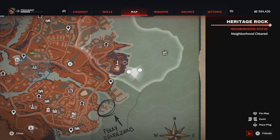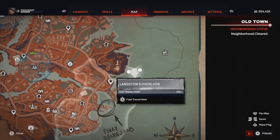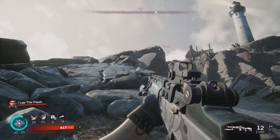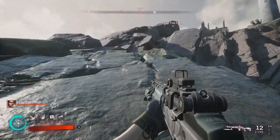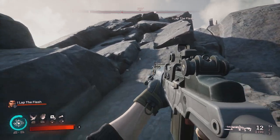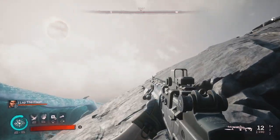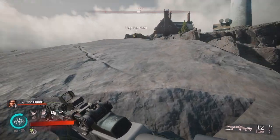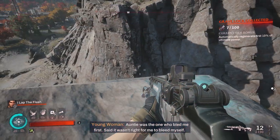For our seventh and final grave lock of the Heritage Rock neighborhood, it will be out here in the ocean area, and the closest fast travel is the overlook point. Follow the coastline until you find this giant rock cluster — it looks like you can't climb it, but you can, it's a little janky. You really have to just spam sprint jump and eventually get up the right side. Once you get to about here, sprint all the way to the top where the grave lock is. Pick it up and you should have seven of 100 now.